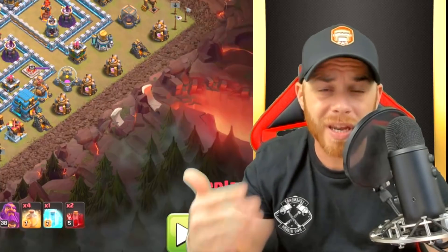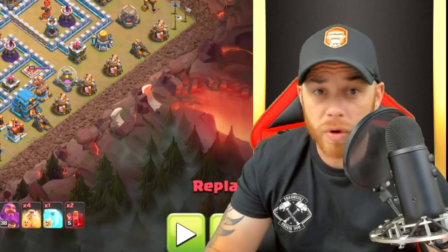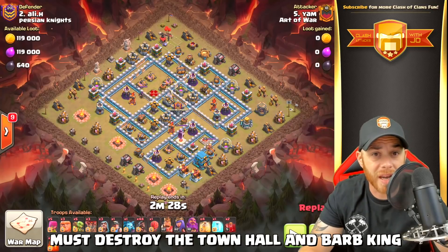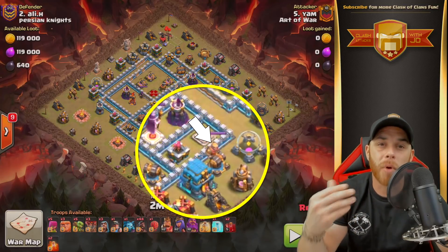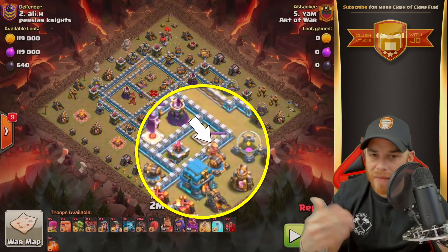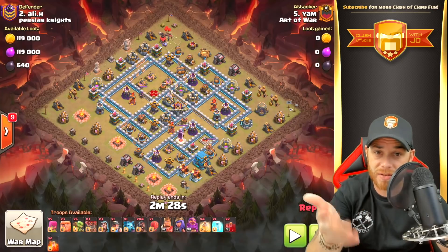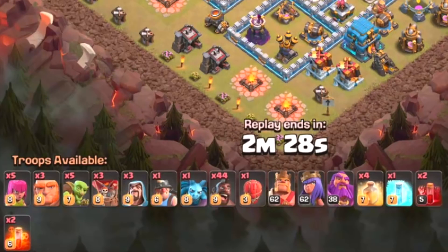Hog riders swarming Town Hall 12 — in the right conditions. After speaking with the attackers themselves, in reality all you're looking for is the Town Hall and the Barbarian King close together: an accessible Town Hall, the Barbarian King being taken out, and then it really opens it up for getting rid of the clan castle troops and sending in the massive swarm of hogs.